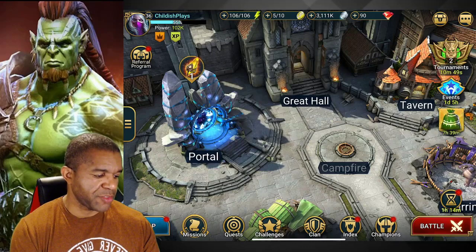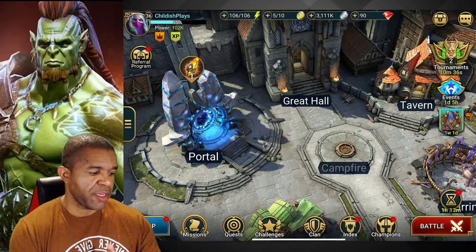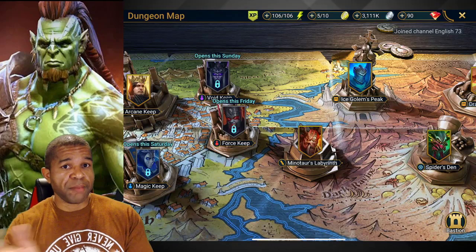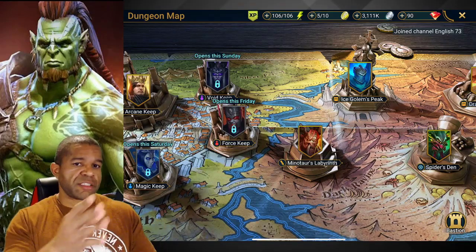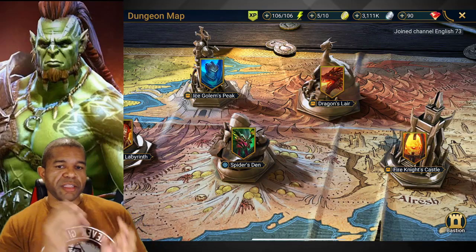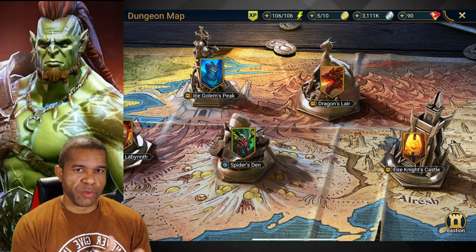The first thing I want to hit is stats for success. When it comes to this type of game, you're collecting champions, ascending them, but more importantly equipping them — artifacts are super important. You've got to get high-quality artifacts to push through higher stages. If you've been focused on the campaign, each chapter has specific artifacts available. For higher-grade items, you'll want to hit these three dungeons: Ice Golem's Peak, Dragon Slayer, and Fire Knight's Castle.